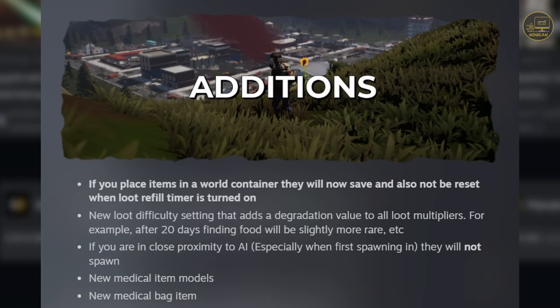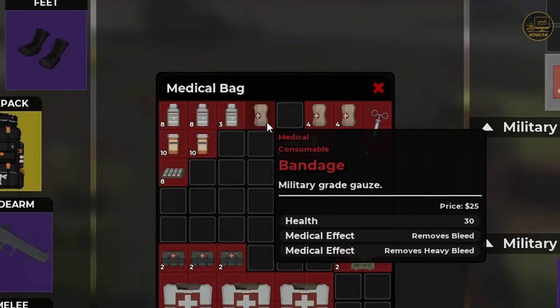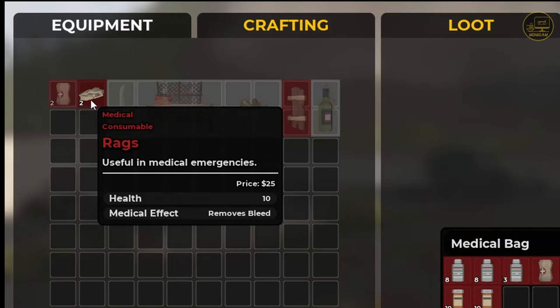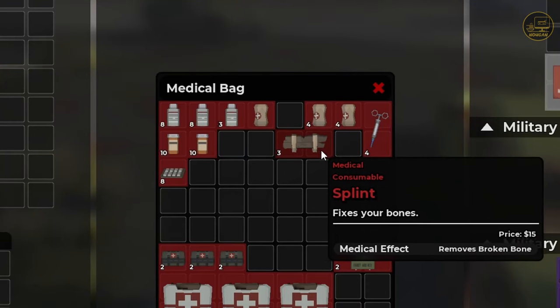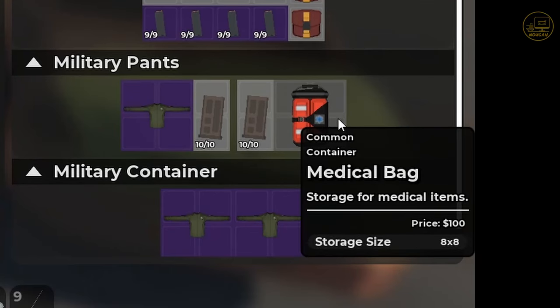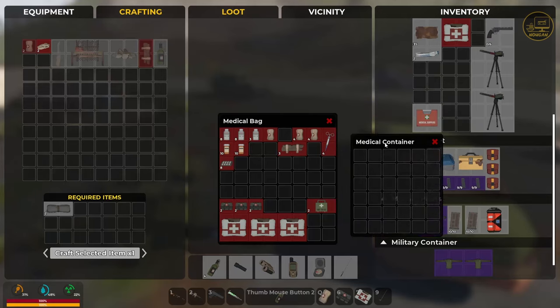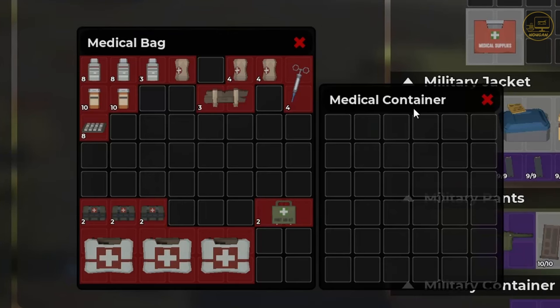The next two items are related: new medical item models and a new medical bag item. Some medical items now have different icons or 3D models. I've noticed at least three items changed — the bandage has a more refined look, the racks are different, and the splint also got changed. There's also a new medical bag item — its icon looks like this, and it has a bigger storage size of 8x8, compared to the old medical container which was 6x6. Quite a lot bigger.